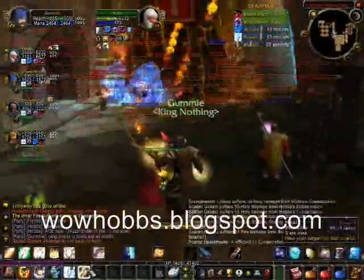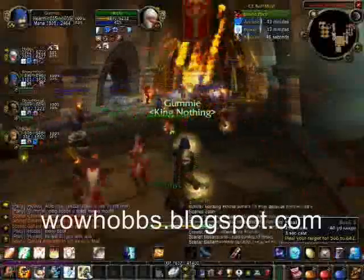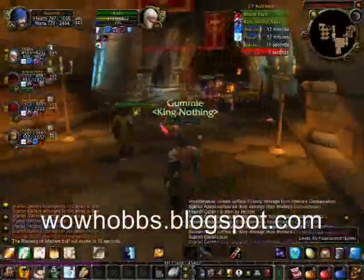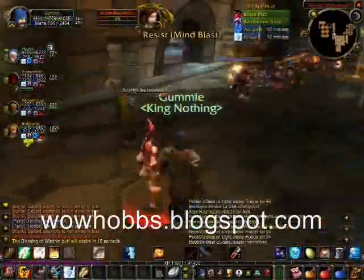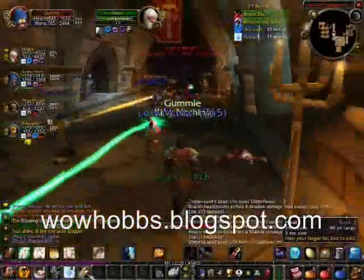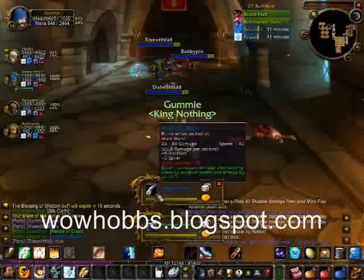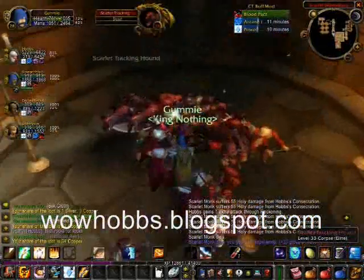Now we're in the library for the second pull. The key with this one: I can now do the library in one full pull right to the boss, bringing both bosses to the first hallway. We're area effecting and healing. The key is, when the boss area effects, because these guild members are such low levels, you're going to want to make sure that they're far back because it will one-shot kill them. You'll see a few of them actually die, and it's a good thing that Gummy didn't die, because it would be a pretty boring video if he was face down the whole time.